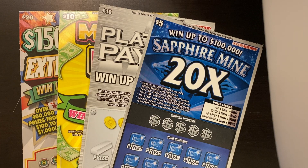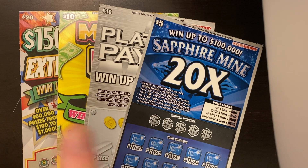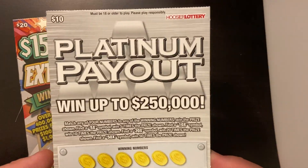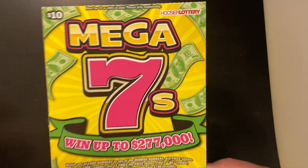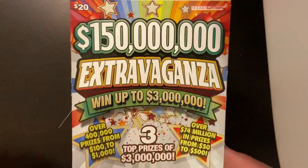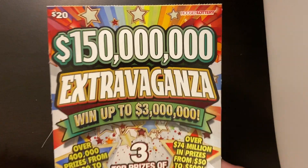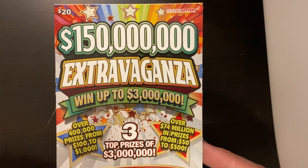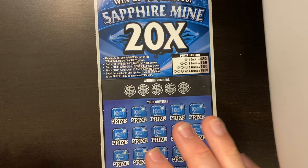What's up everyone, it's Scratcher Czar, and I am back again for some more Indiana tickets. We've got a $45 session today, and don't worry, tomorrow's video should be Kentucky tickets — don't quote me on it, but I'm pretty sure it's going to be. But today we've got $45. We've got a Sapphire Mine 20 times, a Platinum Payout, Mega 7s, and $150 Million Extravaganza. Let's get into these tickets and see if we can get some good wins.